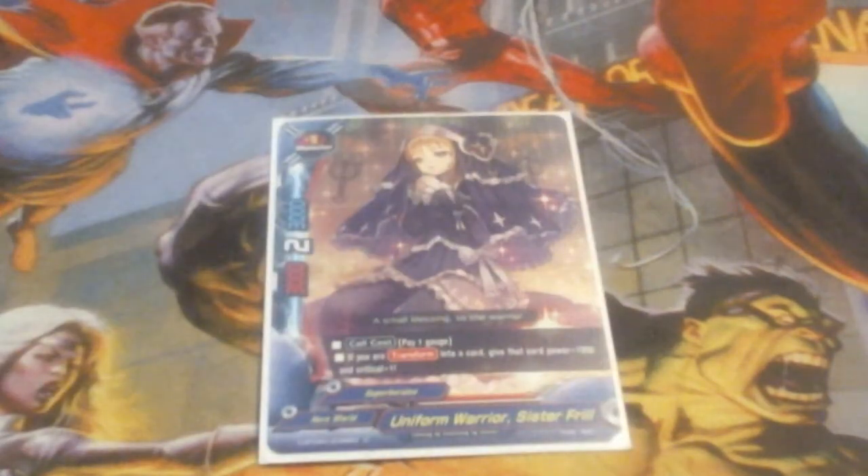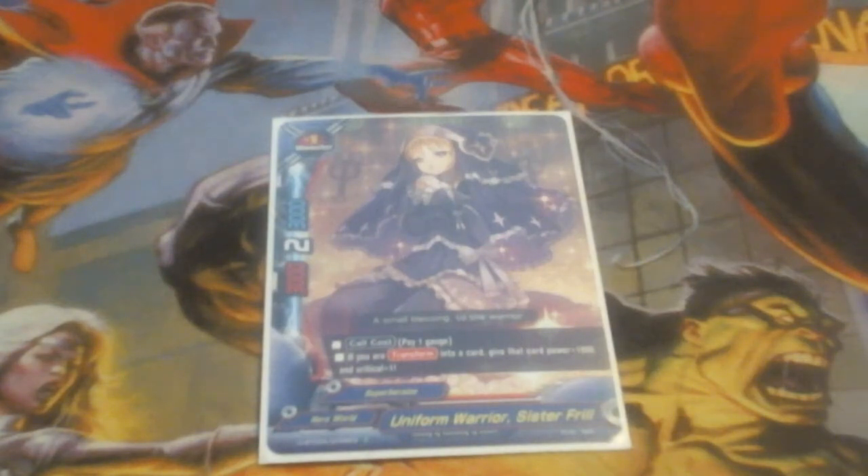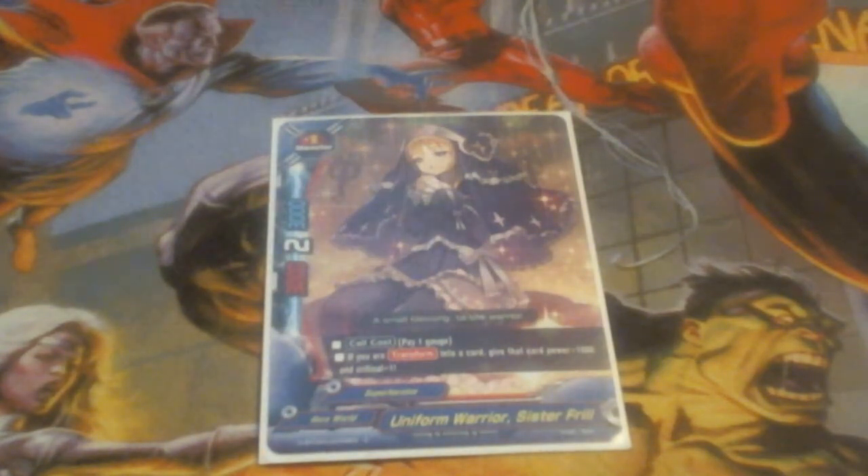We're running one copy of Sister Frill. She is a 3/2/3. Her call cost is pay 1 gauge. If you are transformed into a card, give that card 1,000 power and plus 1 crit. This lets us hit numbers on our item, which we will transform into. The additional crit is always a blessing — it makes attacks much more deadly and able to harass the opponent, forcing them to waste shields or giving that extra push for game.